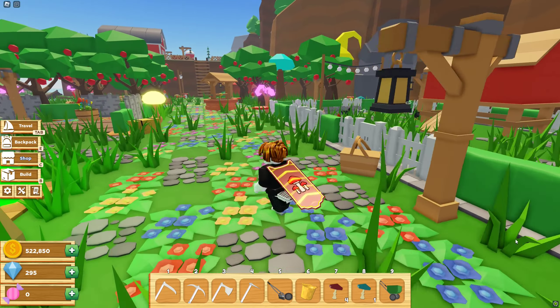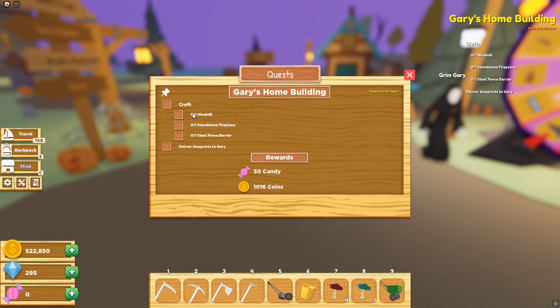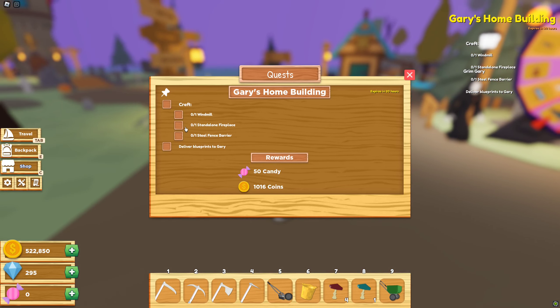Gary says: 'Greetings mortal, care for a spin of the Wheel of Fun? It only costs 25 candy.' Well I don't have candy just yet so I'm looking for work. He's asking us to craft these three items right here, so let's accept. After we craft them he will give us 50 candy. I'm going to craft these real quick and be right back.